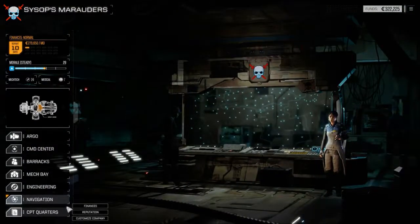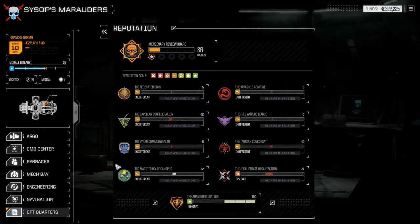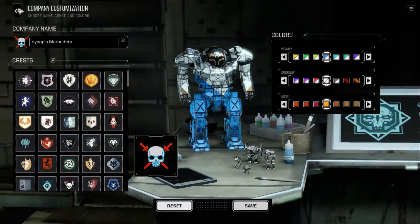In the captain's quarters, we can go over finances. A lot of times you'll have to do missions you don't want to do to get money. Looking at my finances — they're really low. If we keep going this way, next month after paying expenses I'll be at $169,000; right now I'm at $322,000. Here's the reputation you earn by doing missions. And here we can customize our colors for our mechs.